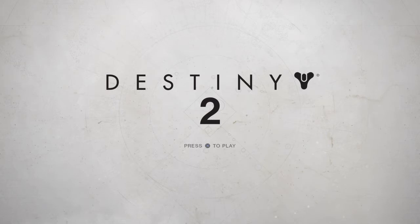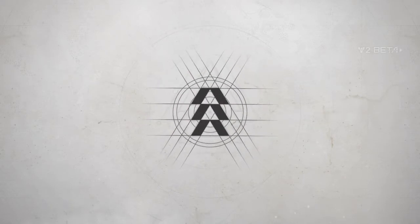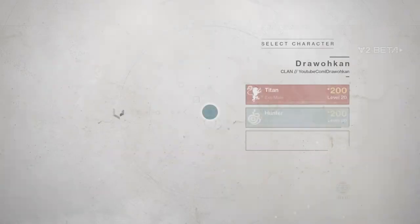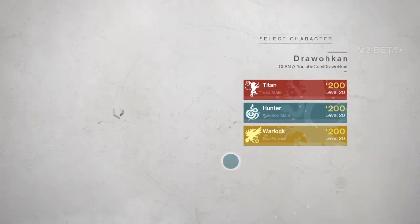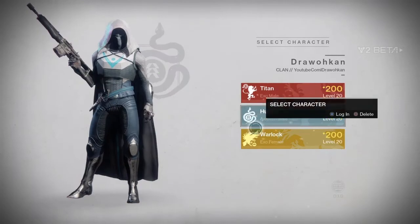Hey, what's going on guys, it's Dero Wayne on Destiny 2 beta. I've been looking on the internet about some videos about what you get with each of the guardian classes. I want to show you what you get when you make a Warlock, when you make a Hunter, or when you make a Titan. You get different sets of guns with each one of these classes, and you get two subclasses with each.